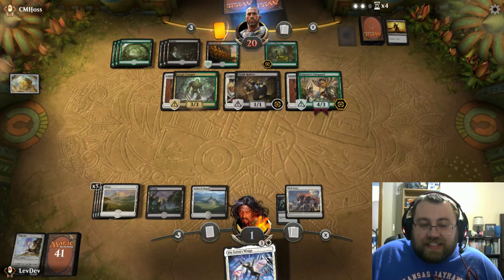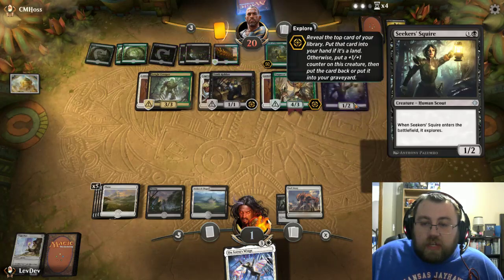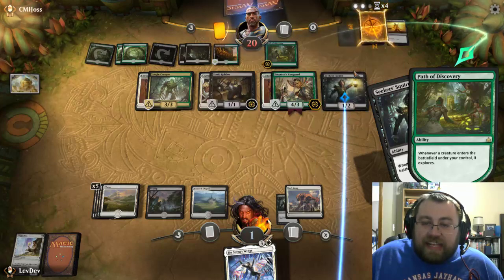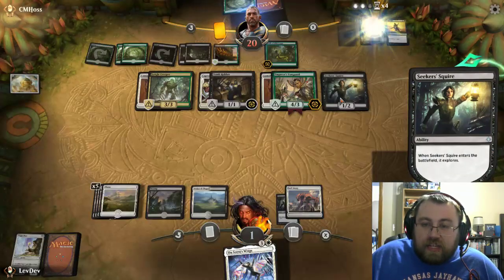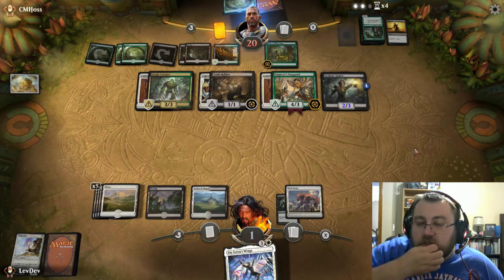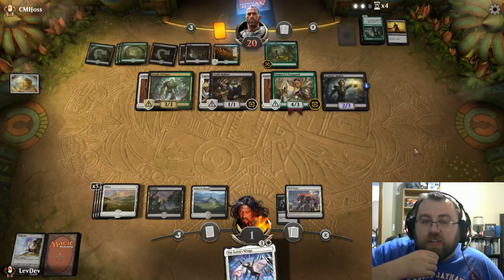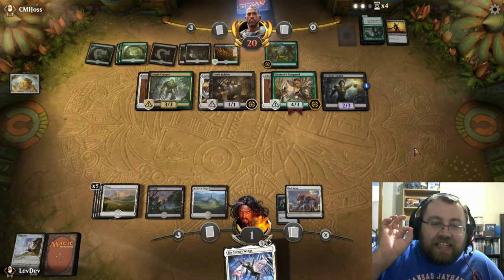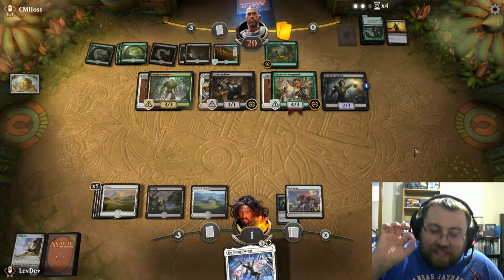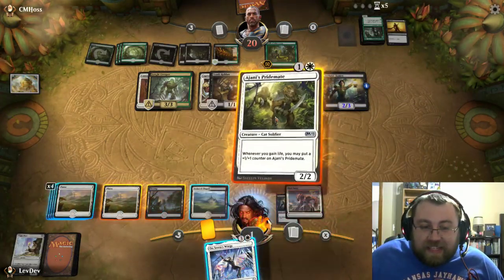The minute he top-decks any enchantment removal whatsoever, we are legitimately dead. So this is tense — it's a matter of can I top-deck a creature? Can I please top-deck a creature? It kind of gets funnier the more I think about it. Now it's pretty much saying please top-deck a creature now or you're going to die. He does his first explore trigger, he does the second explore. I'm going to keep that on top for obvious reasons. We absolutely 100% need to top-deck a creature. If we don't, we are dead. Yes! We top-deck the creature!